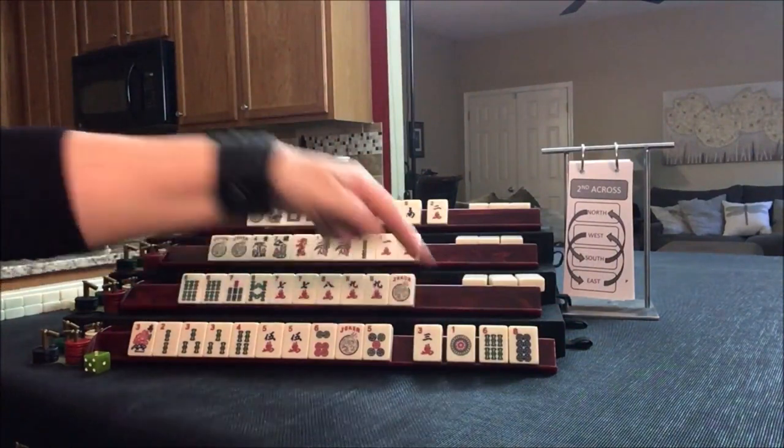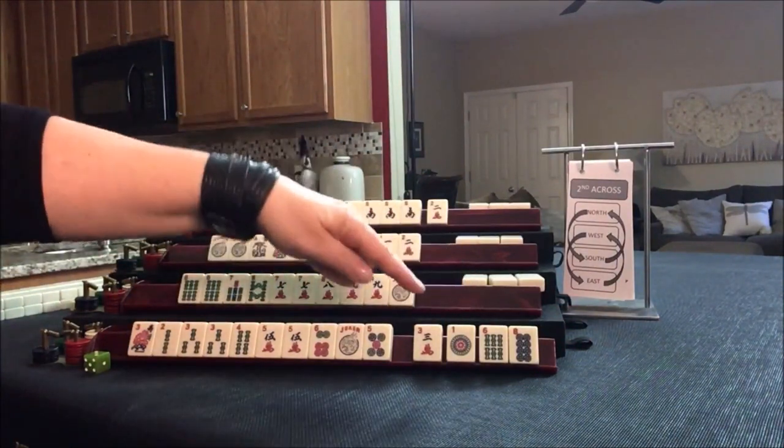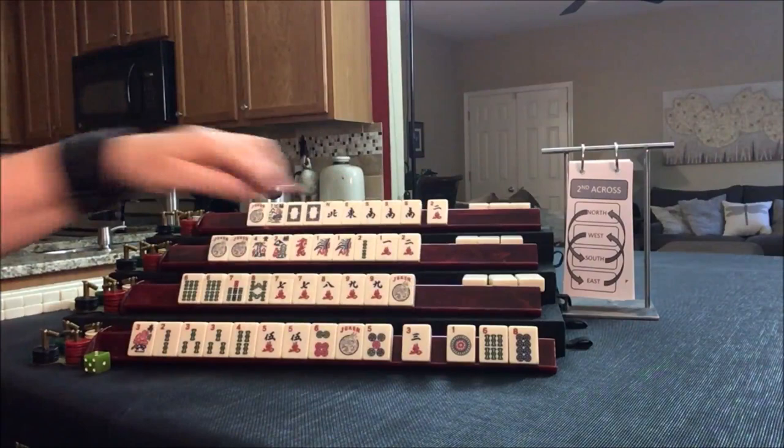Looking at the tiles: 1 — don't need it; 6 — don't need it; 8 — don't need it. No keepers.